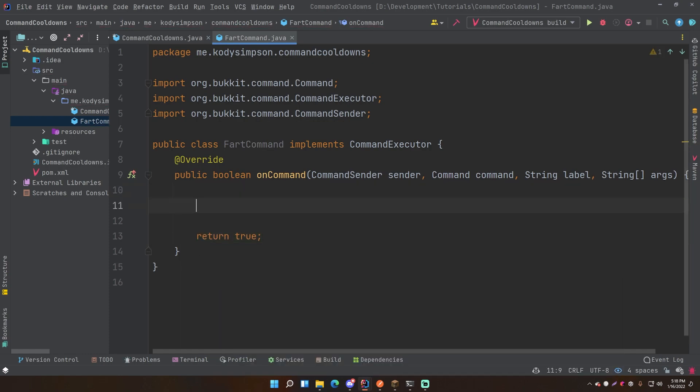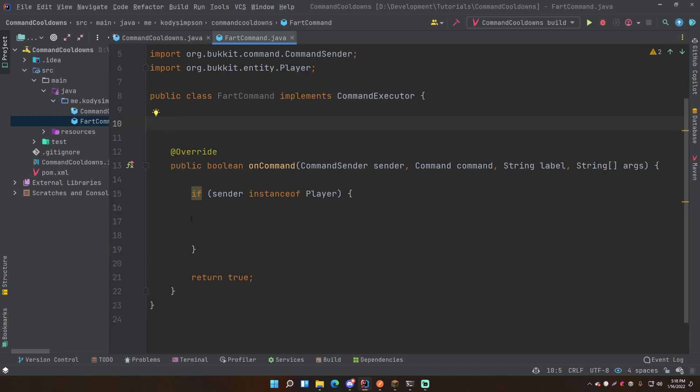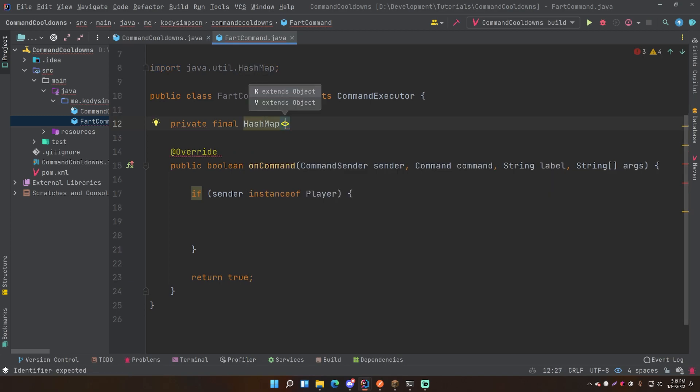The way we're going to do this is we need a way to track which players are on cooldown and how long they've been on it, so we know if they're allowed to run the command. We'll use a HashMap. If you're not familiar, it's a data structure with a key-value pair. The key is how you identify the entry - in this case a UUID of a player - and the value is the thing stored with that key, which will be a long. Import UUID, and let's declare it.